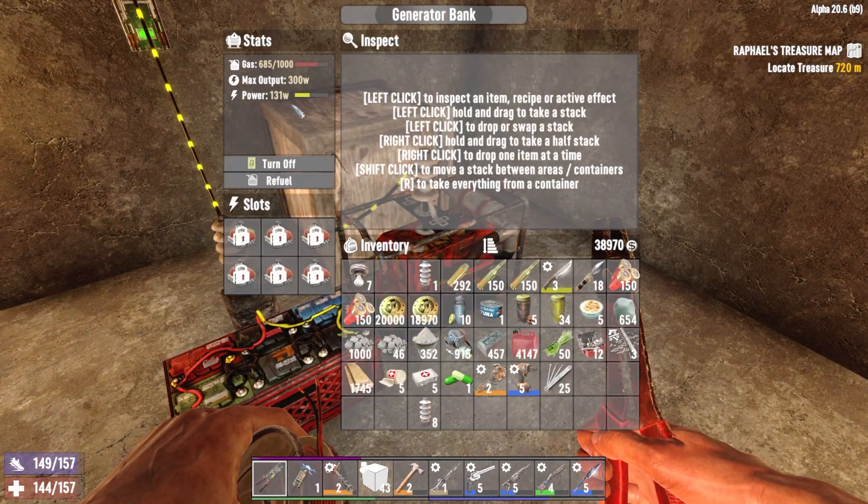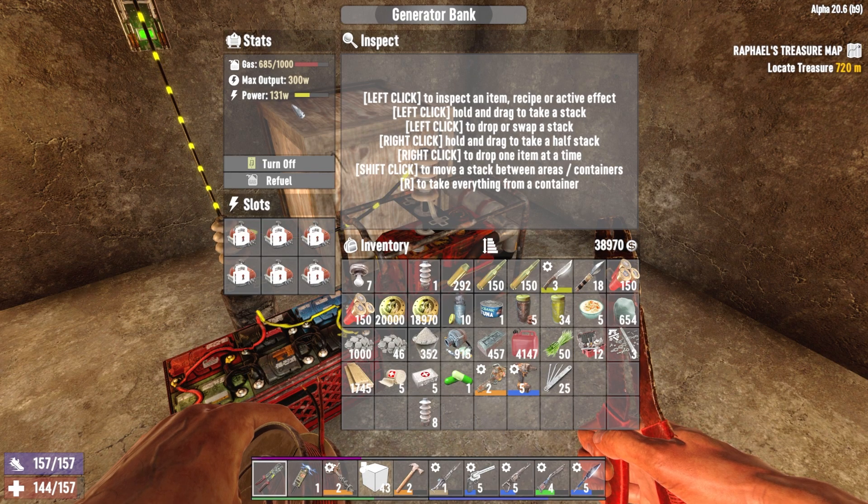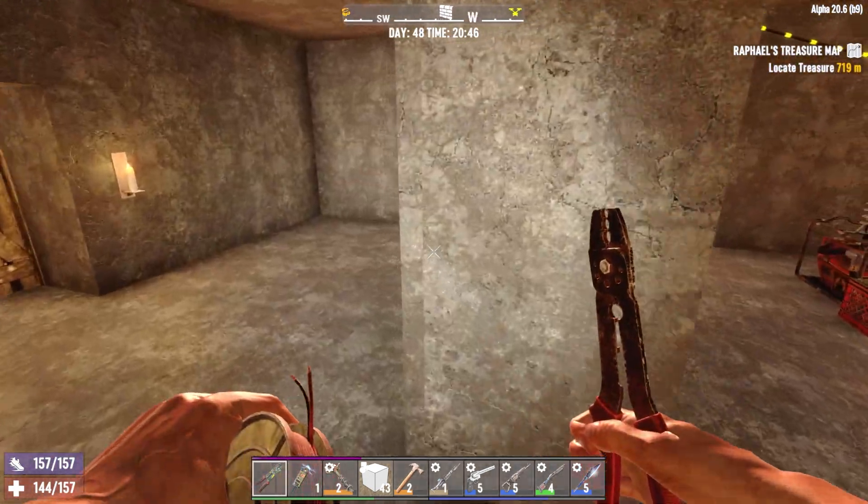Looking good - let's flip it on and see if we did it right. I will have faith in my amazing electrical work. None of the blade traps should come on because they're all disconnected. Look at that - the lights are on! When it gets dark, the lights are gonna not only illuminate the zombies and make them easier to find, but anywhere there's a light there is an electrical post - that's how I know where to go to repair them. We're using 131 watts. Each blade trap uses 20 watts, so we can hook a few of them up.